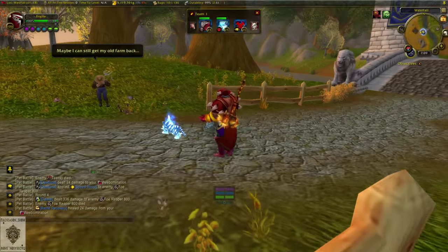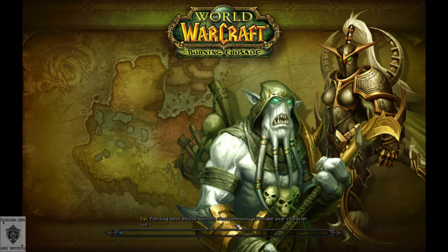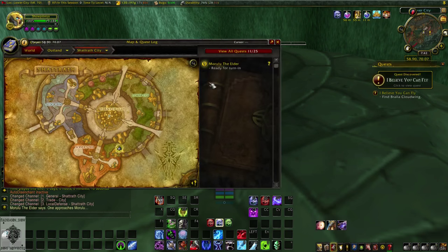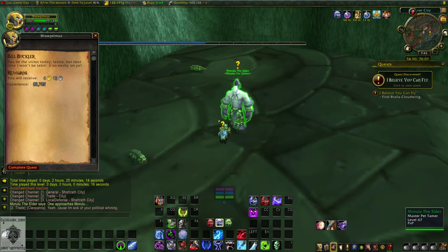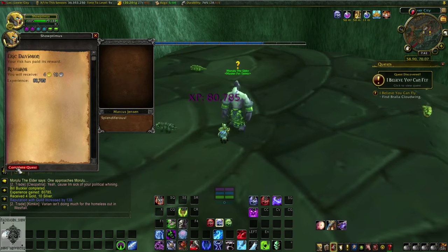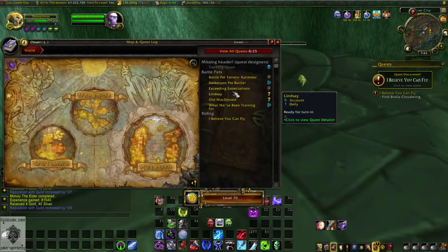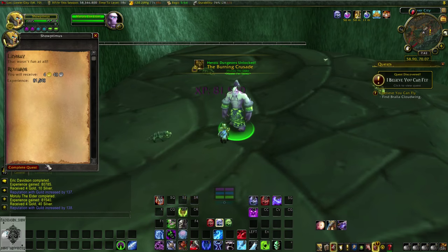The procedure is to complete all five of these dailies on your main character. Then you log into your leveling character, pop your XP potions, and turn in the quest to Marulu, who should be right in front of you. After that, turn in the remaining four quests through your quest log, and immediately log out to preserve the duration on those XP elixirs. And that's basically it — you just do that over and over until you reach the level you want.